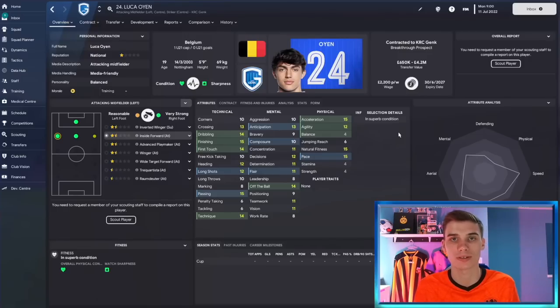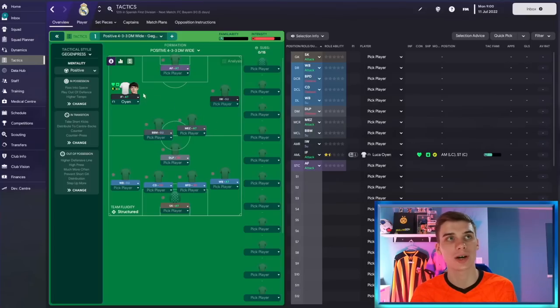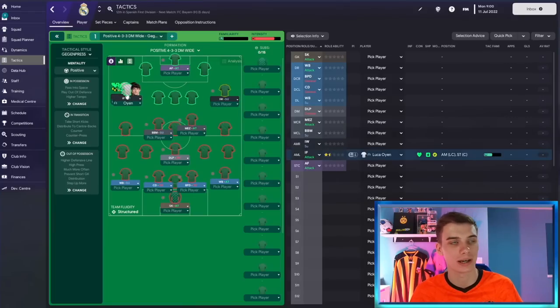His potential is 130 to 160. Compared to some players we normally look at, he does have a lot of potential, but he starts off with such great attributes that even if you don't get the best version of Luca Oyen he is still going to be a deadly player. This year, physical attributes kind of trump anything, and the fact that he is so quick is really going to benefit him in the match engine. We'll now bring him over to our Real Madrid side and set him up as an inside forward in the 4-3-3 gegenpress preset tactic.